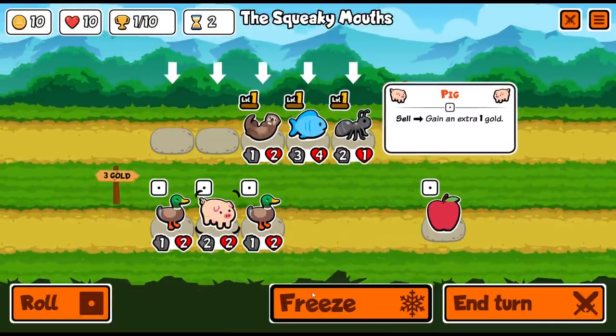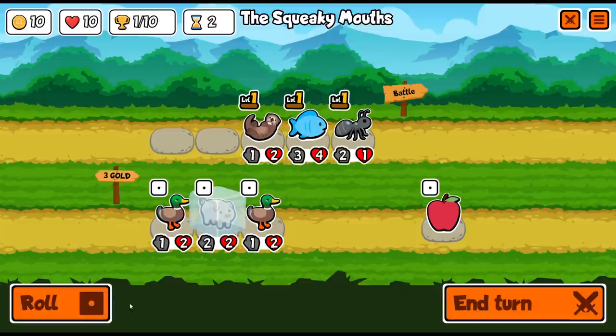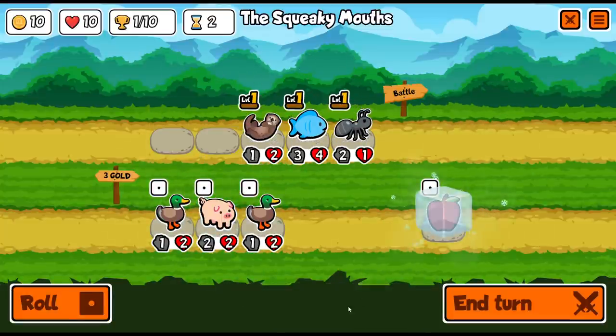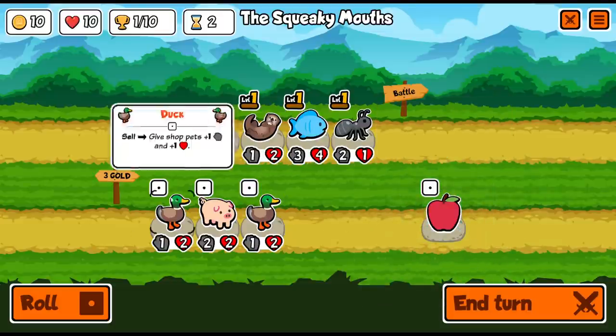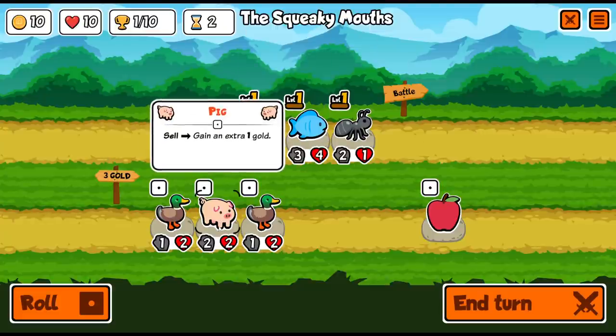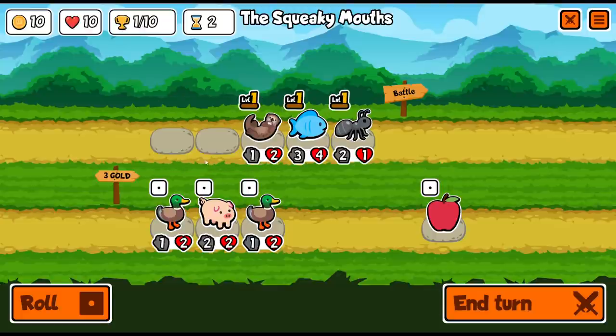The shop refreshes and we can freeze things — you freeze individual items, and if something's frozen you can re-roll and it keeps that one static. You can unfreeze it, and you can even freeze your items as well. I do have two ducks here. Ducks, when I sell one, give shop pets plus one plus one. The pig is also okay as a generic board filler because you can sell it later for a little bit more value.